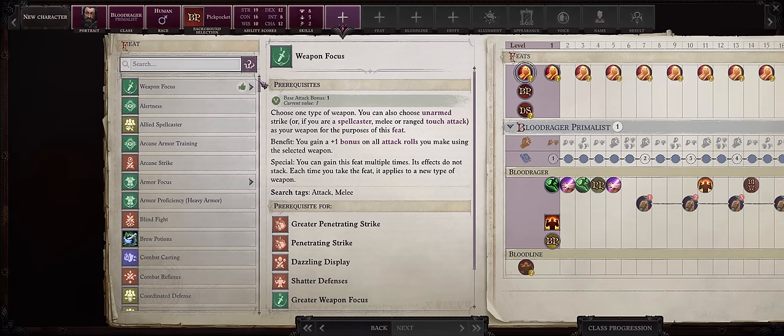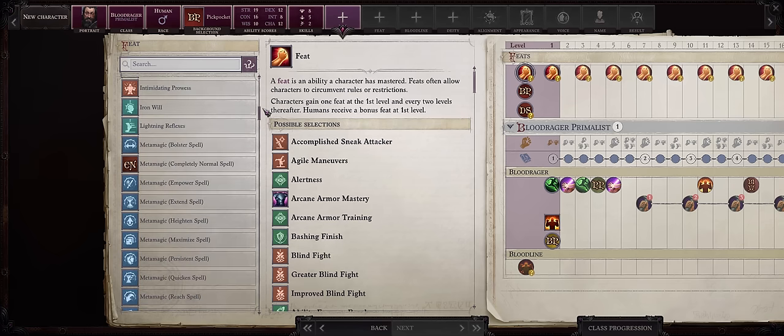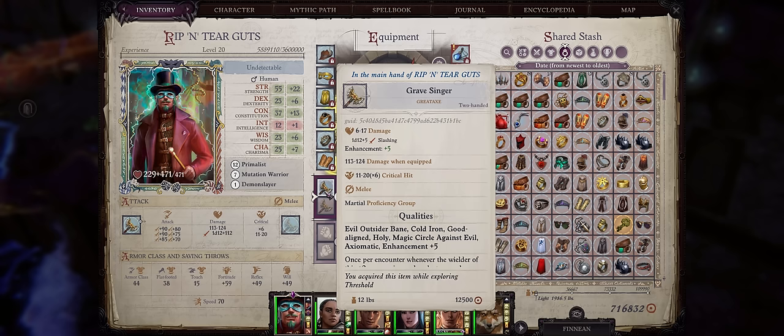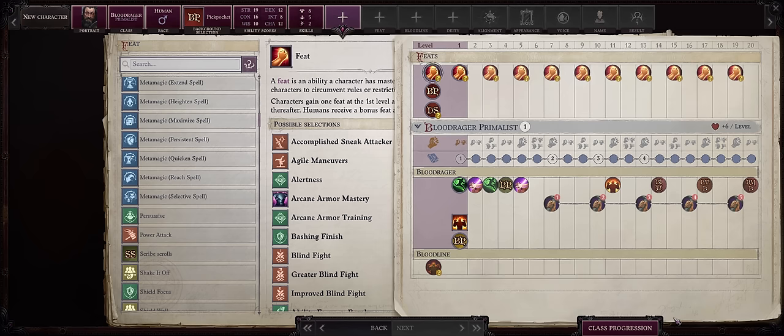For level 1 feats, it's the usual for two-handed characters. Since we are going Trickster, we absolutely want the Gravesinger Great Axe — yes, it's another Gravesinger build, but it is the best weapon in the game overall, especially for this build. You could go with Falchions too, but it's not going to be as good. So: Power Attack, and also Cleave for the extra attack even at level 1.